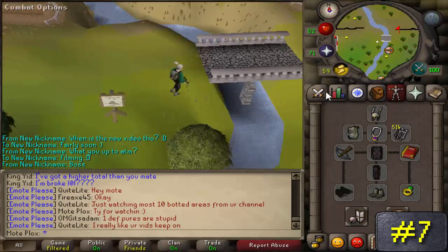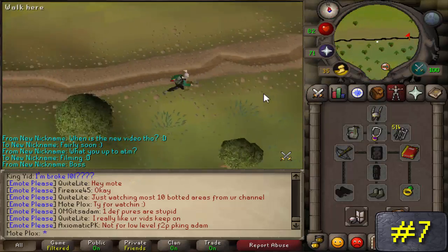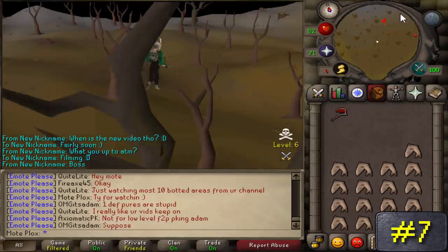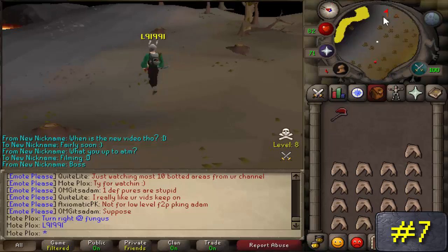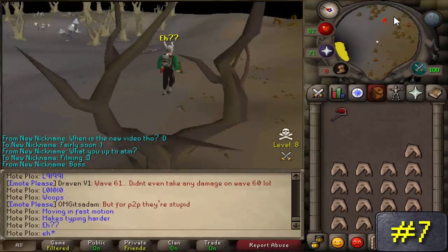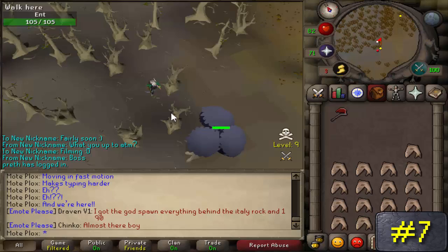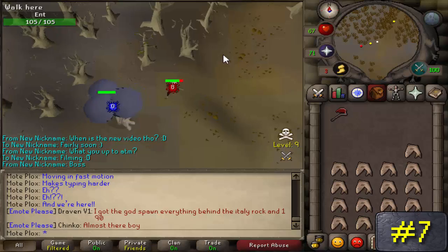Number 7: Ents. Located just northeast of Edgeville and straight north of the bar right by the Wildy Ditch in Varrock, these creatures reside in level 12 wilderness and you will hardly ever see any PKers here. If you do see a white dot, you can just teleport out immediately since you are under level 20 wilderness, or run through the trees to try and lose your attacker. These things are extremely weak to range, and not a lot of food is needed because you can safe spot them with ease, so don't let that 101 combat level scare you.